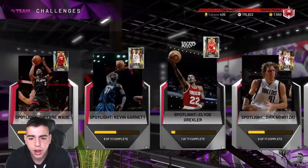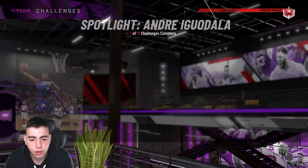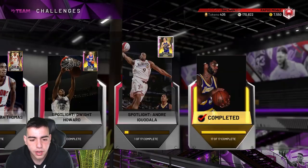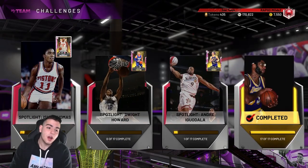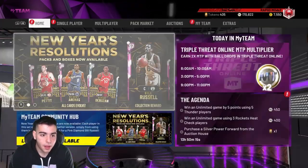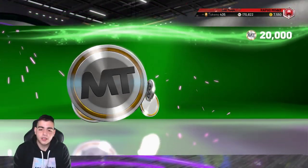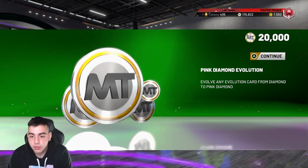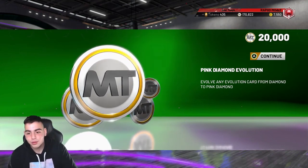I'm gonna show you how I did it. All I did was the Spotlight Rookie Challenge — the first one — and I had 15 threes in each. So amazing. I'm so hyped. It was 20,000 MT for a Pink Diamond evolution, so if you did not do one, there you go — 20k MT.